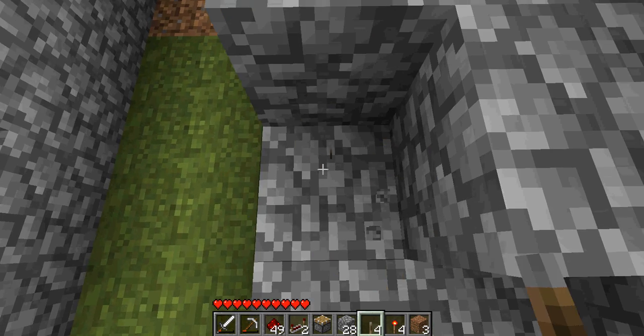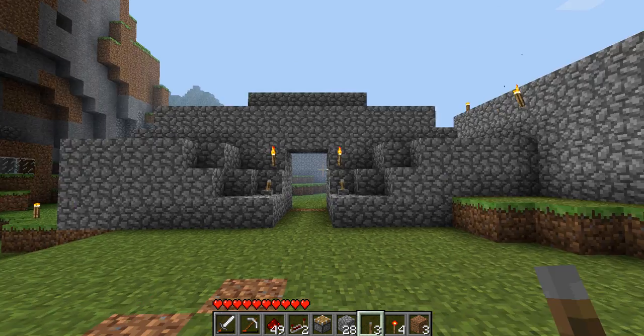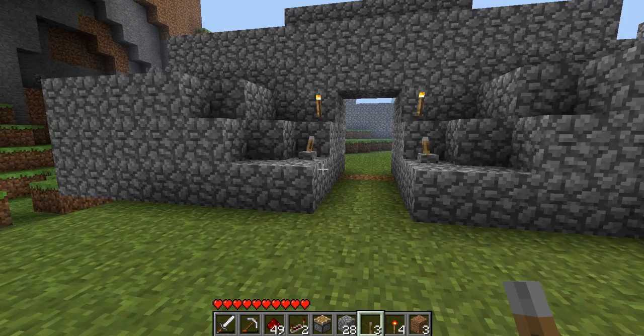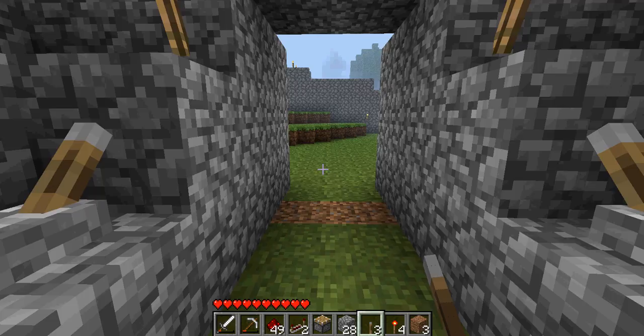I like this one. I like two redstone torches marking the place that you need to put them. There you go — you have your little entrance. And then you have your little entrance, it's closed. Wonderful. Boom, boom, good.